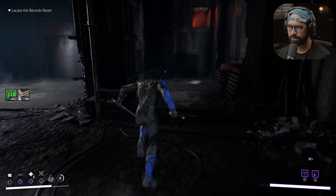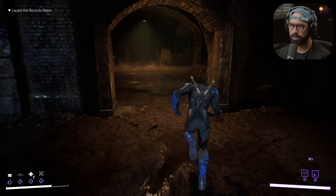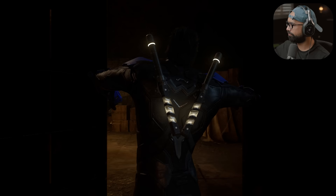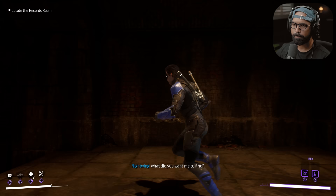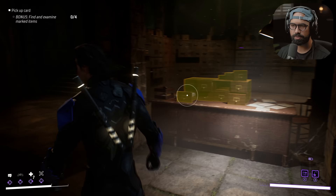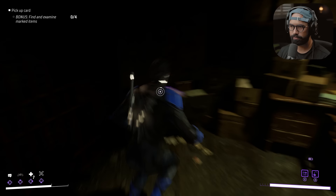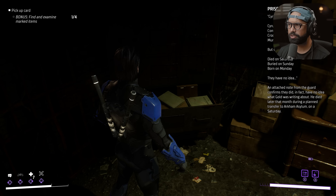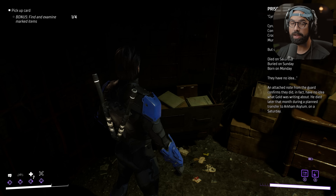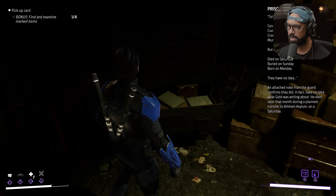We've got a chest here. Locate the records room — should be straight ahead. Bonus: find and examine marked items. Prisoner profile — Cyrus Gold. Convict, they say. Crook, they say. Murderer, they say. But soon peace will be mine. I died on Saturday. Buried on Sunday. Born on Monday. They have no idea. An attached note from the guard confirms that they did in fact have no idea what Gold was writing about.